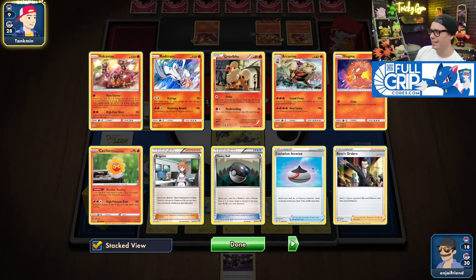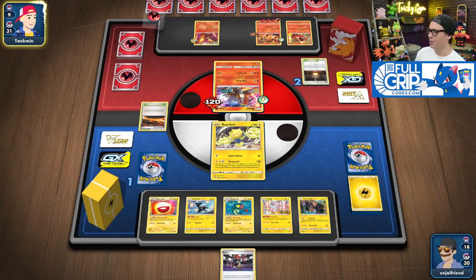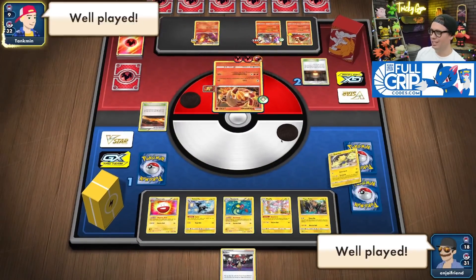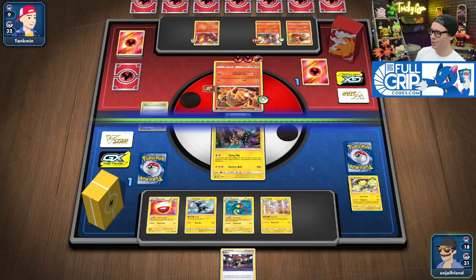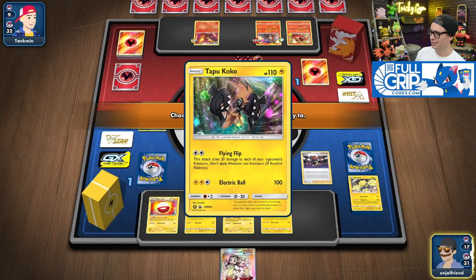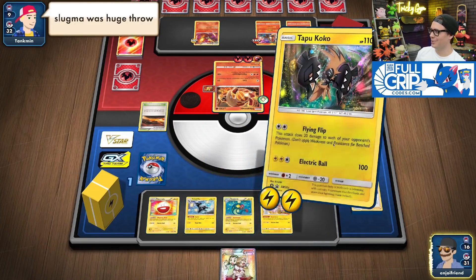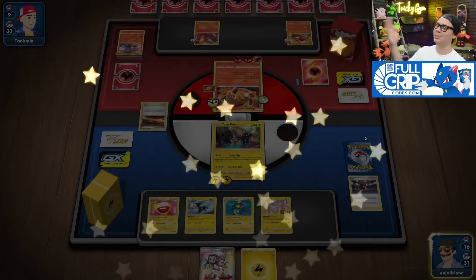Even if Trevor did find the Magcargo, Flying Flip would have taken a double knockout on those guys. GG's, Trevor. We promote Tapu Koko, and we've got the Raihan. Lightning. Slugma was a huge throw — but that's it, that's the thing.